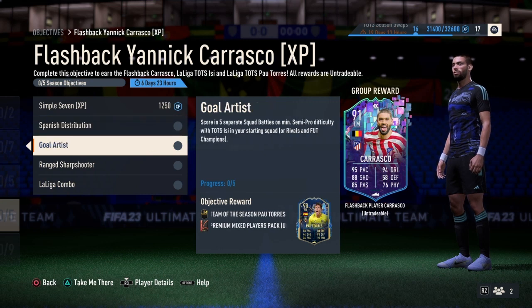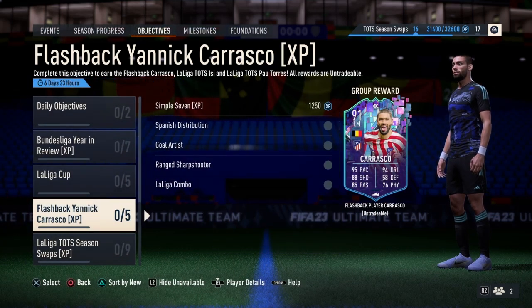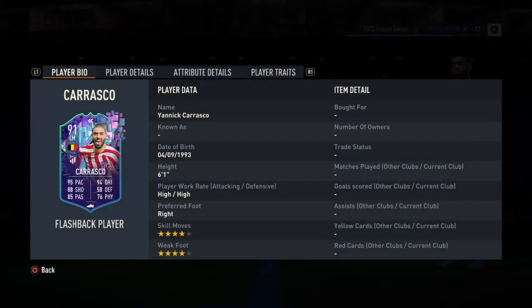Once you guys complete these 5 objectives, you are going to be unlocking Kurowsko's flashback card. We have C++7, Spanish Distribution, Gold Arrest, Ranged Sharpshooter, and the La Liga Combo.